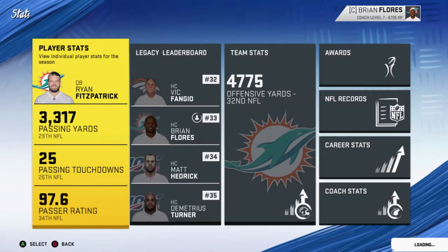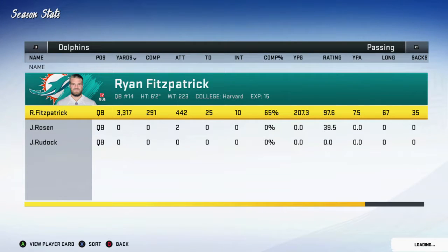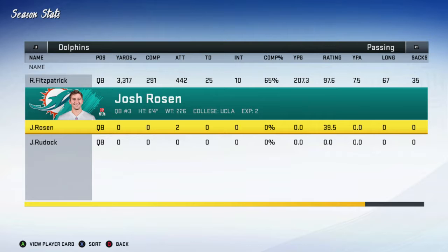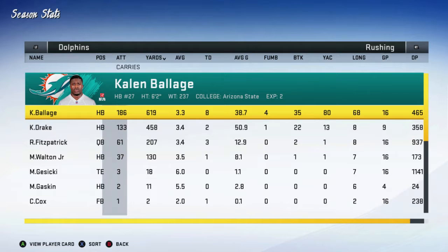I'm not going to end the video right now because it's only 3.5 minutes, but I'll take 8-8 — that's a pretty good record. We're throwing only 3-2 passes — kind of funny. Fitzpatrick actually played pretty well: 25 touchdowns, 10 interceptions. Good numbers for him. This is a good successful rebuild, I must say — just the first one on Madden 20.